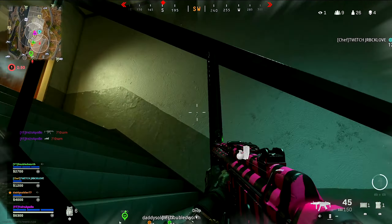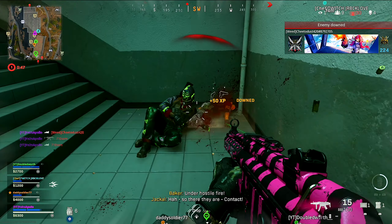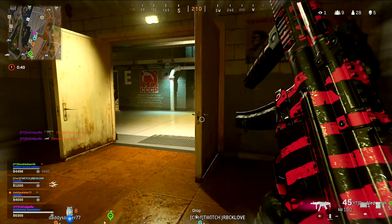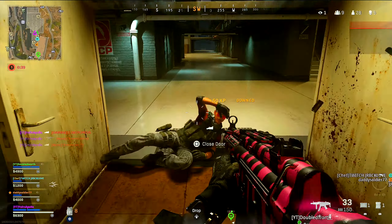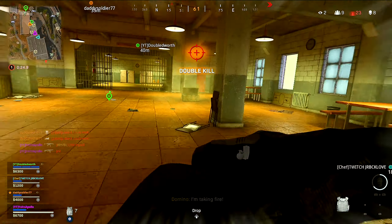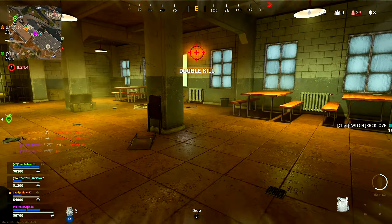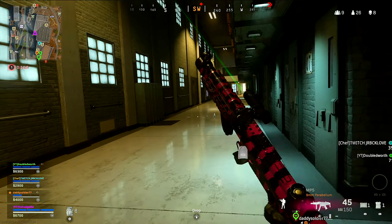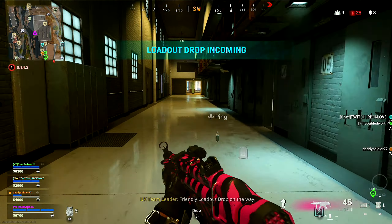Go down here. One coming. He's on the second floor. I had two people spectating me. Hey, use your wall hacks, tell me where they're at. Somebody just bought a loadout — over here.